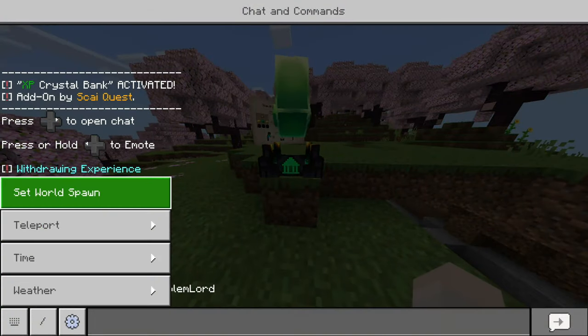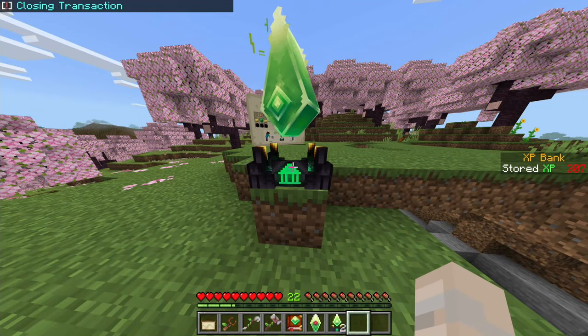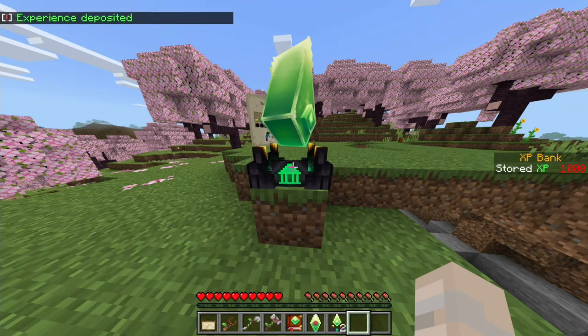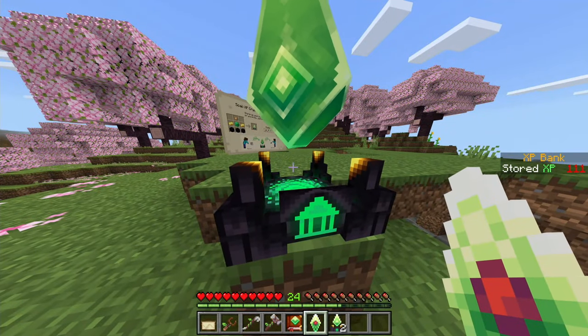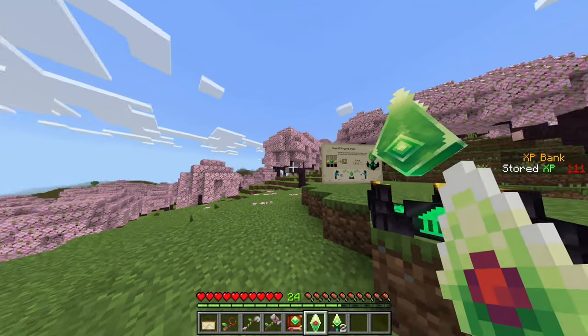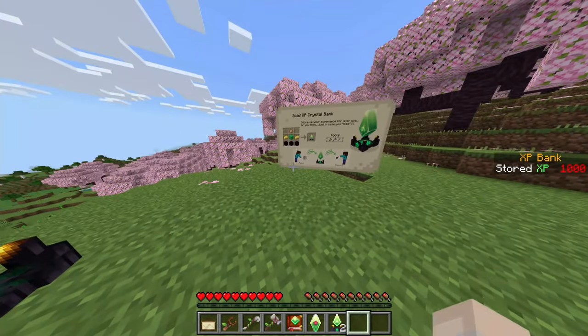It stores it all. Let me go into survival so we can see it easier. You can withdraw it all, and you can toggle how much you want. When you put it all in you can't really control how much you put away. There's a shared one on the ground that everyone can use, and you can have your own handheld personal one — that's pretty nice.